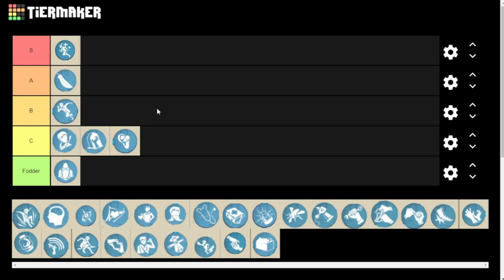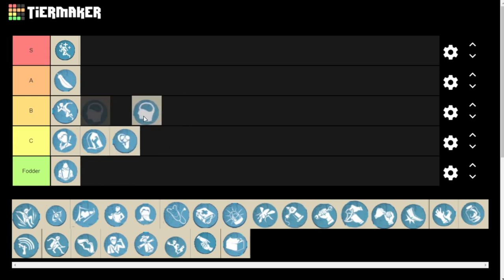Next, we have Compensate. The hunter is revealed when you fail a skill check for 3, 5, or 7 seconds — it's a three-pointer. This kind of falls in line with what I said before: you just shouldn't be failing skill checks. So I'm putting this in the fodder because, yeah, it's cool that you get to see the killer's position, but you shouldn't be failing skill checks. I don't think you should waste any points into this, let alone three. This is pretty fodder.